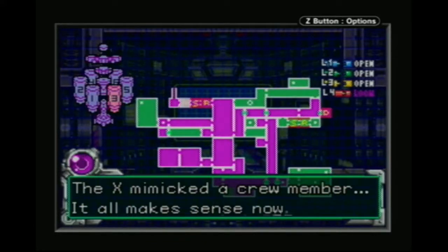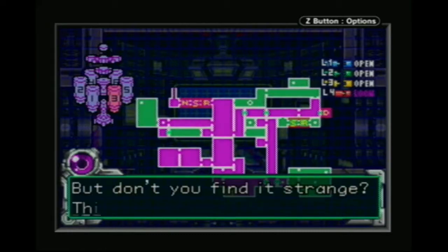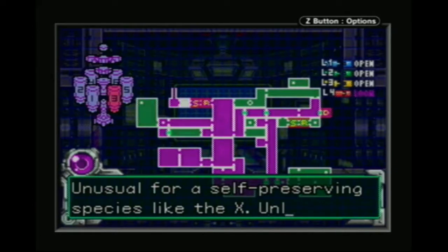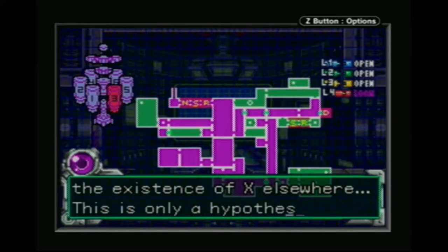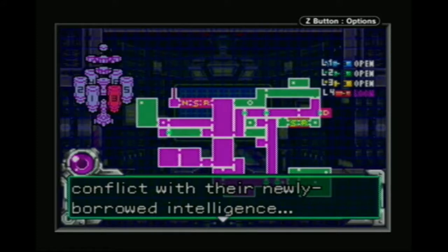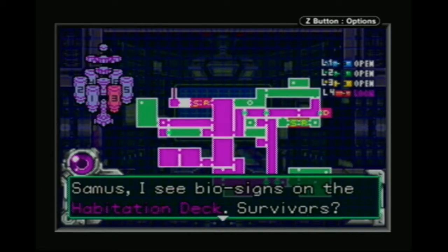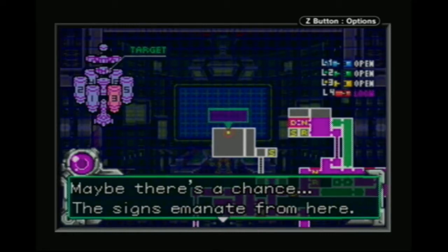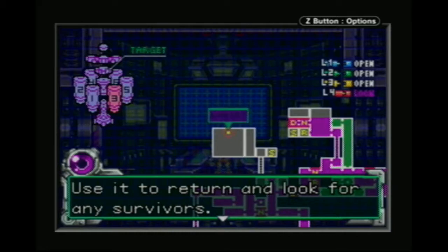The X mimicked a crew member — it all makes sense now. The X can absorb the memories and knowledge of their prey. What an astounding find. HQ was very impressed, but don't you find it strange? This could have destroyed the station with the X in it — not to mention the SA-X. Unusual for a self-preserving species like the X, unless your presence is an even greater threat — a threat to the existence of X elsewhere. Perhaps their survival instinct is in conflict with their newly borrowed intelligence. Don't let your guard down — the X are still a threat. Samus, I see biosigns on the habitation deck. I've just restored power to the main elevator — use it to return and look for any other survivors.